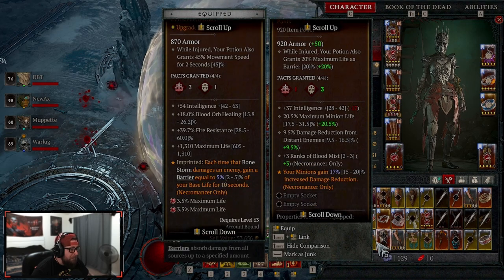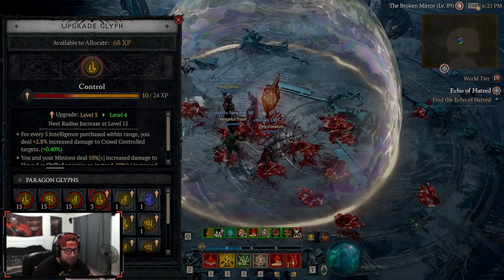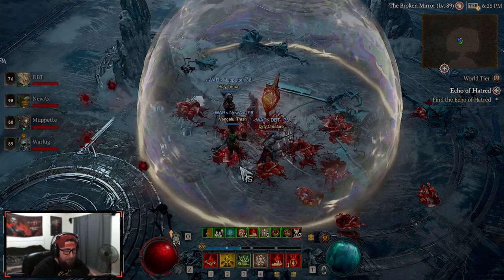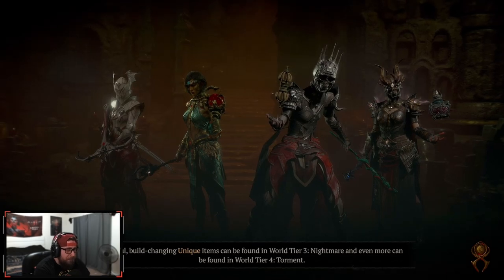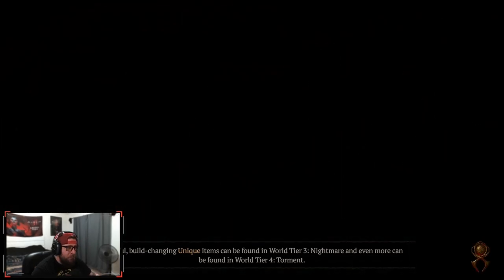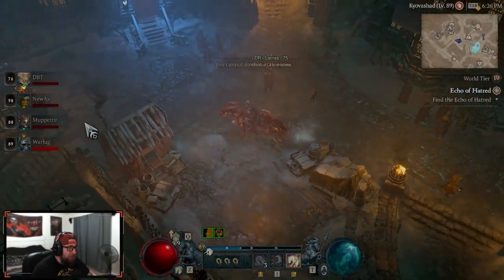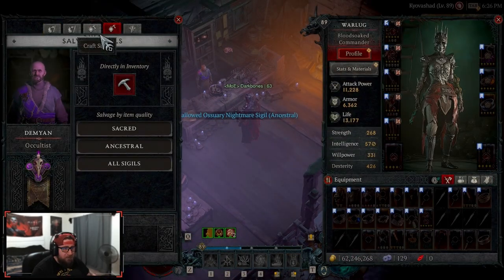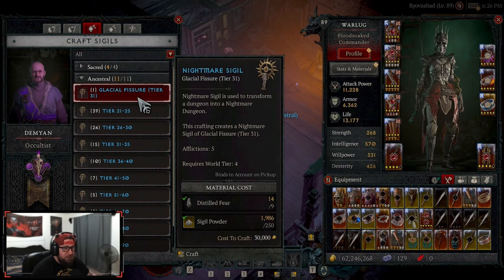You get to level up your gems as well — he gives 68 glyph XP at tier 31. That was a pretty cool fight, not too bad. I want to go back to Kovashad and verify the crafting requirements. It's just the tier 31 to craft. I'm pretty sure that's all. You can't craft it in here — it's only under ancestral: glacial fissure tier 31. That's it.